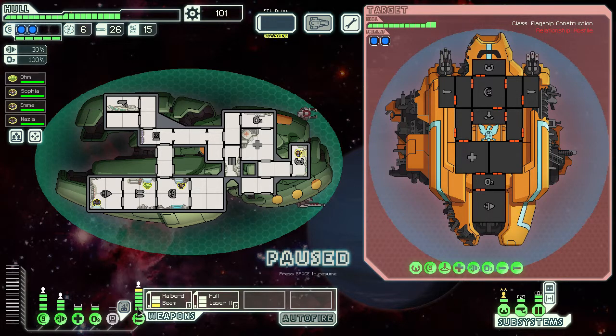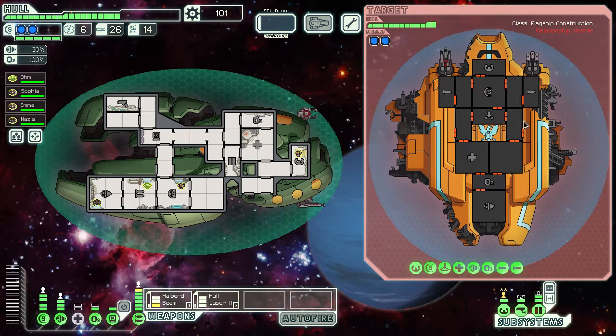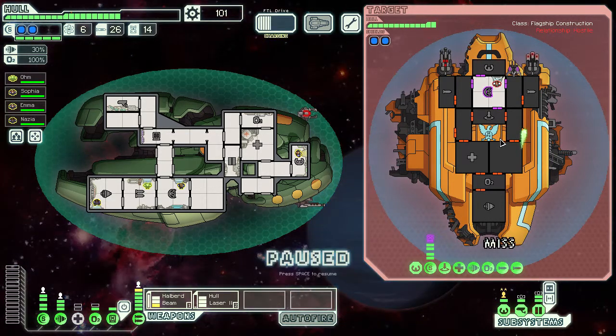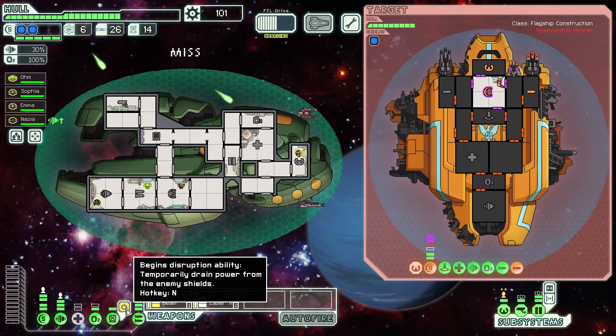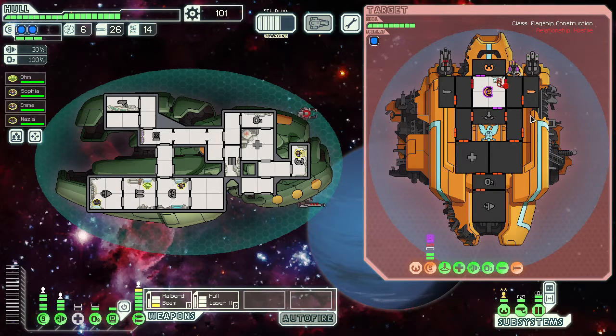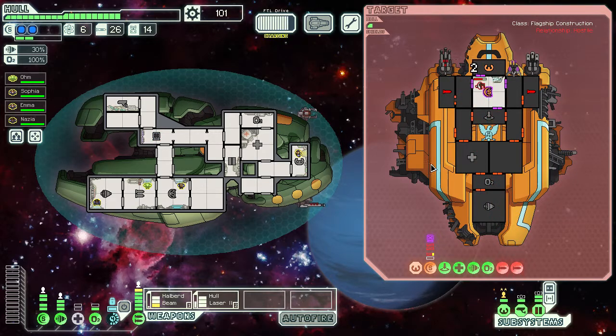We definitely want their shield down. I'm going to unpower my medbay for now for the sake of hacking their shield. We want this weapon down as soon as possible — it shoots three missiles. We'll sweep the beam across the tile the enemy crew member is in just so they take some damage too. I fired the beam the wrong direction — it should have started in the shields. At any rate, any hit anywhere kills them now.